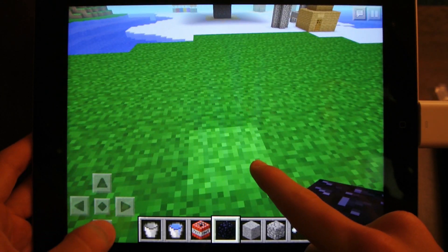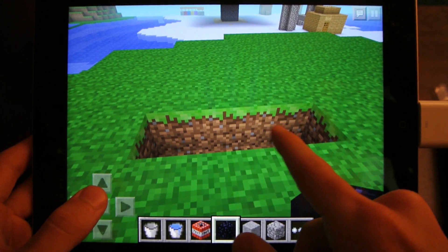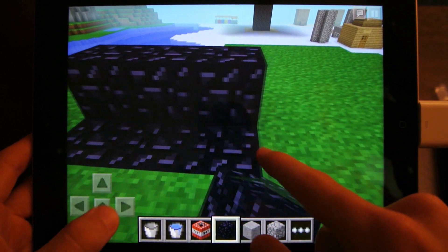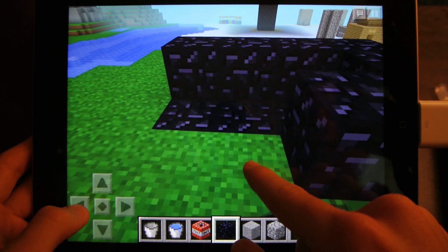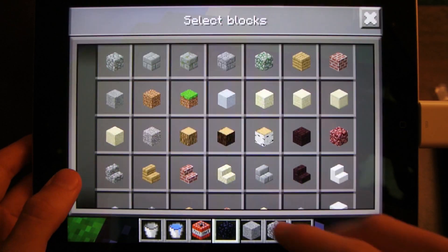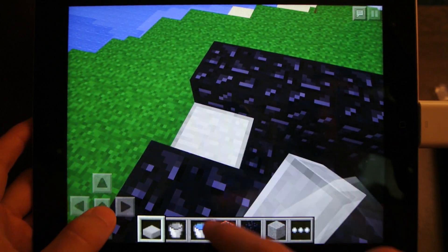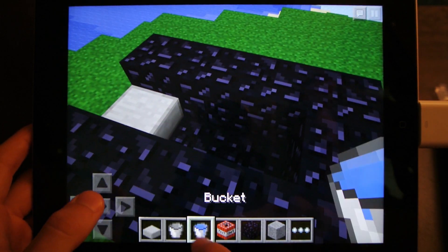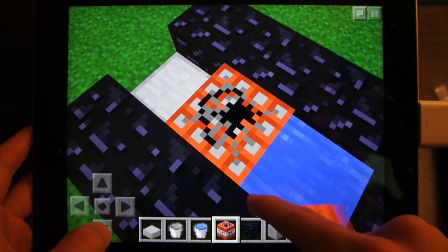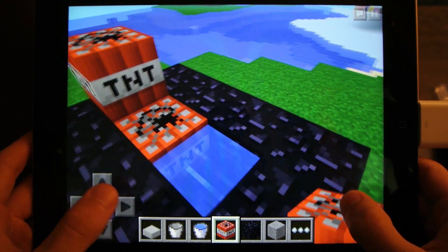So to do this, you need to dig a trench like this and place obsidian inside of it. Place obsidian around it like this. And then you need a half slab — any type will work — and put it right there. Put a water source right here and put TNT right here and on top of the half slab. So that's basically it, just to build it.